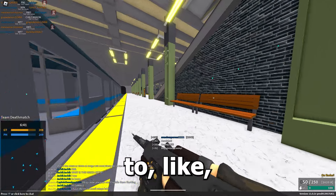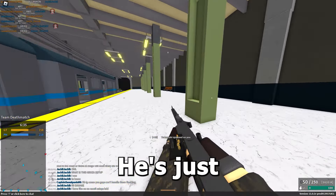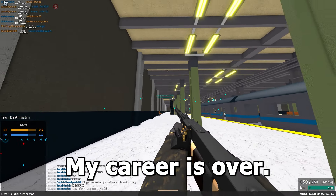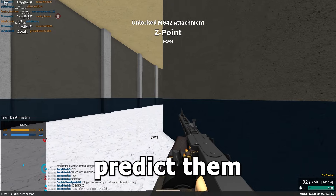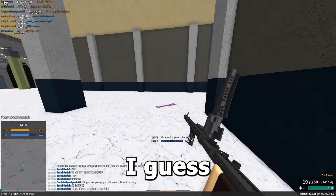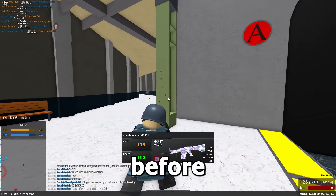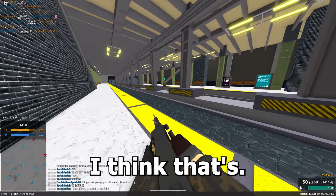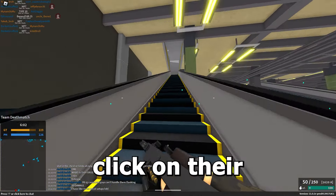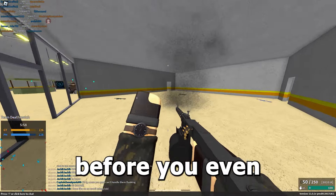I didn't predict that jump-down — props to him, he's just better. This thing is kind of usable at close range though. It shoots so fast that you can kill them before you even comprehend the recoil. If you just click on their body, they're dead before you know it.